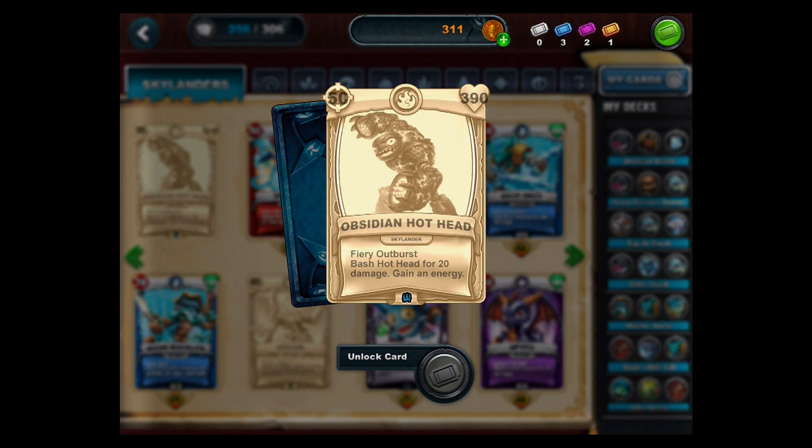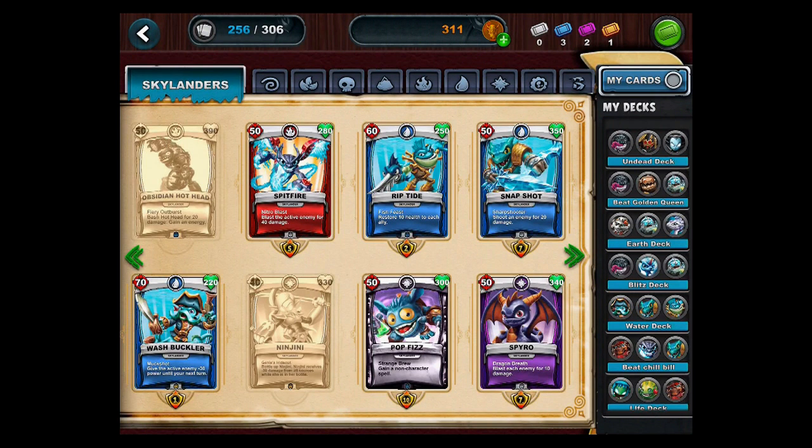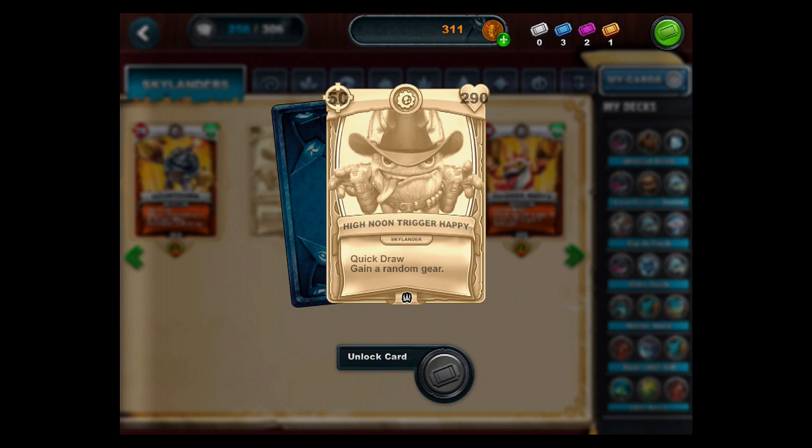We also have Obsidian Hothead. He has 390 health but still has 50 attack, and he's blue — so maybe they're not colored specifically for the cereal. He might be a little more rare, meaning he'll be harder to find in the cereal boxes. You still can't unlock them, which I'm a little disappointed with, but that's okay — we like cereal.